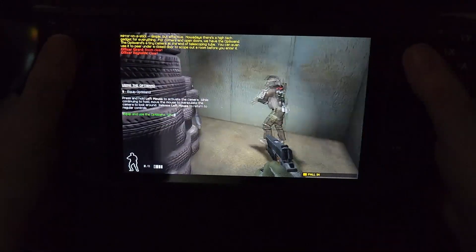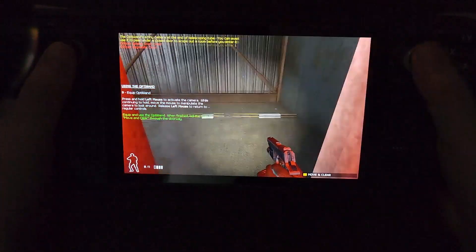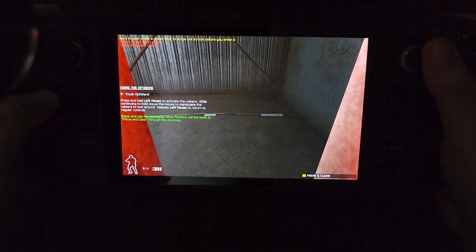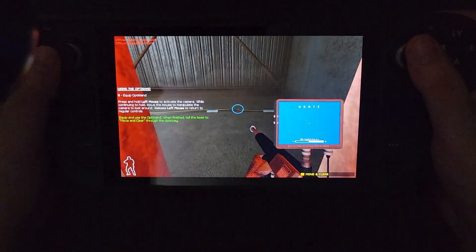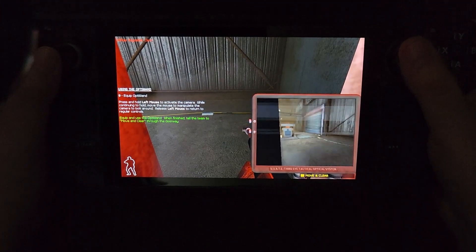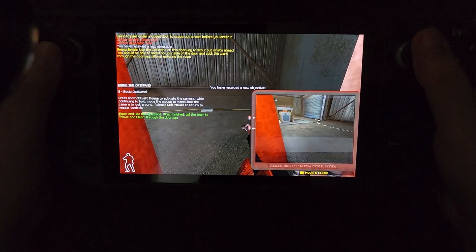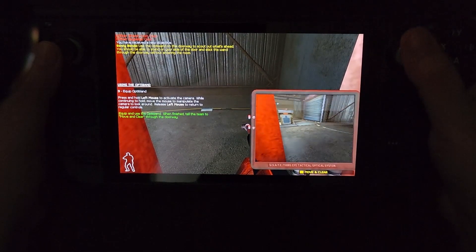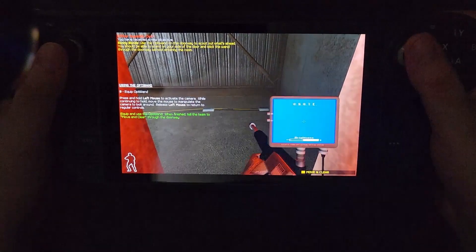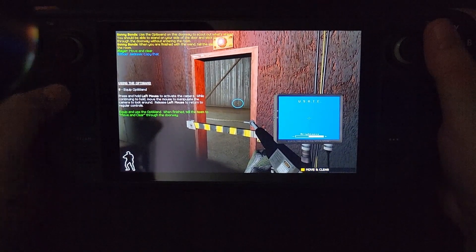It's often best to scout out a room from a safe distance. Back in the day, we used a mirror on a stick — simple but effective. Nowadays there's a high-tech gadget for everything. For corners and open doors, we have the Opti-Wand: a tiny camera at the end of a telescoping tube. You can even use it to peer under a closed door to scope out a room before you enter it. Use the Opti-Wand on this doorway to scout out what's ahead — stand on your side of the door and stick the wand through the doorway without entering the room. When you've finished with the wand, tell the element to clear the room.